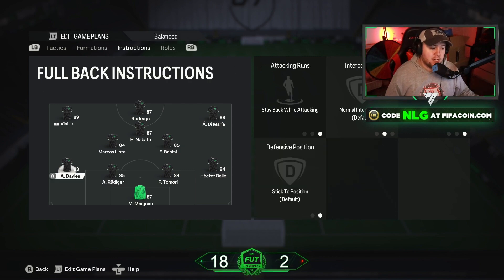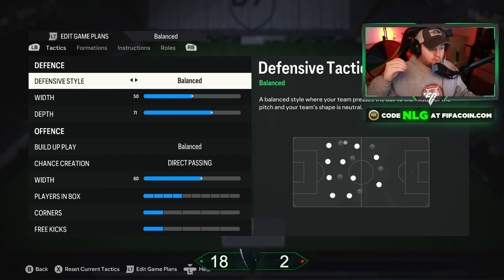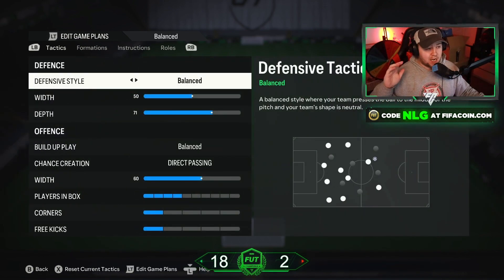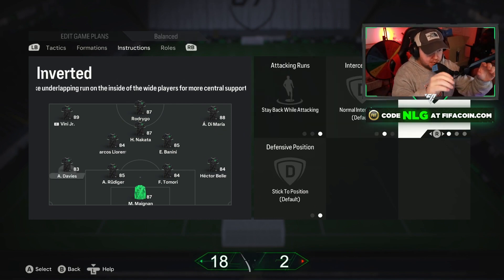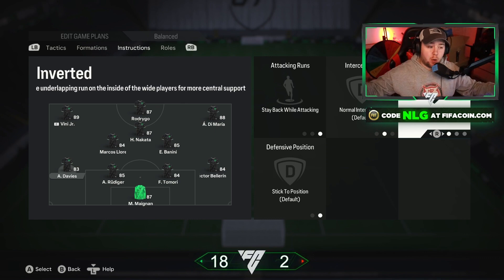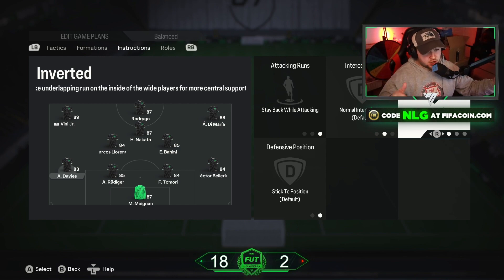For the left back and right back, same as my 4-2-3-1 tactics — I have both set to Stay Back While Attacking and both set to Overlap. That's one reason we don't have the defensive width too wide, but with offensive width at 60 there's still enough space. If you prefer, you could set width to 70 and use Inverted instead of Overlap, which would push the full-backs into the middle to create more chances — similar to how we see players like Trent Alexander-Arnold and John Stones being used. But I keep Overlap because it gives that extra option to get around the winger.